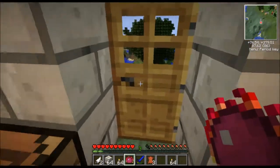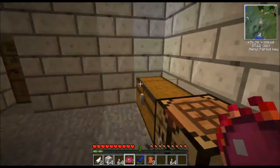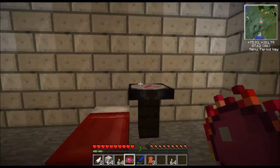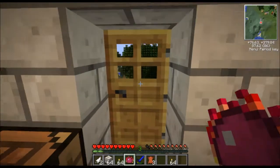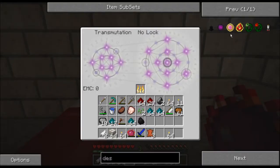Welcome back guys, Zero reporting in. Today I will be trying to branch mine yet again to get more diamonds. Unfortunately, I didn't have an extra diamond to stick in the transmutation table, so I couldn't transmute anything I had into diamonds, which is highly unfortunate. But instead of the traditional branch mining with my diamond pickaxe, I will be trying to make the Destruction Catalyst.